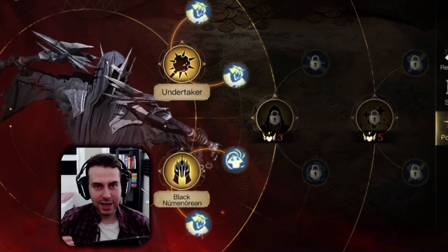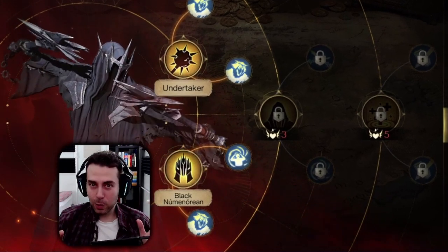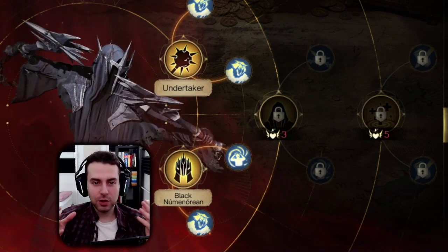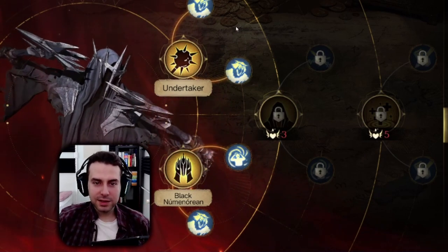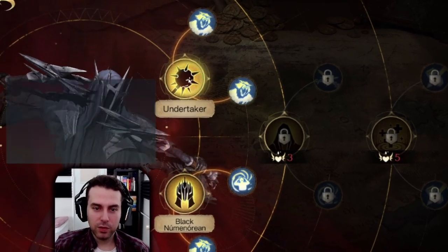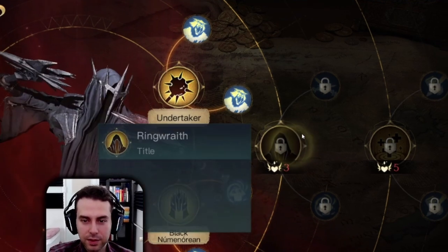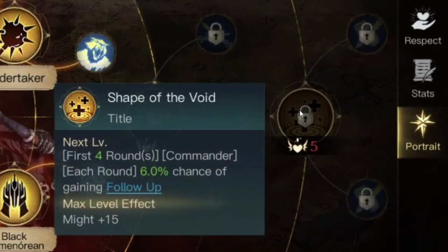In the end we ended up with a build which I am presenting to you now. We call it the sustained poison damage build. As always, let me first establish the strengths and weaknesses of this commander. Since this is the sustained poison damage build, I will immediately jump over to the Undertaker ability, because this build evolves around this skill tree as well as this ability here.